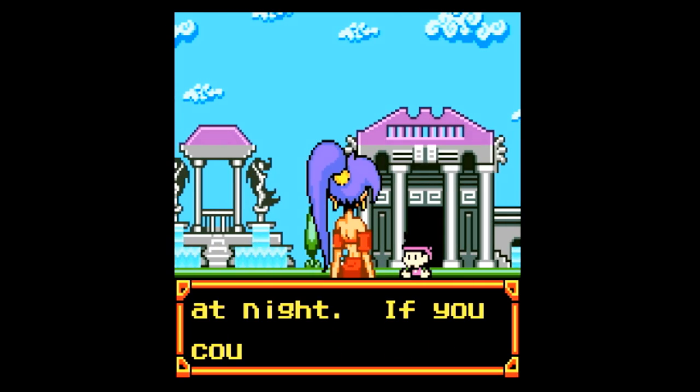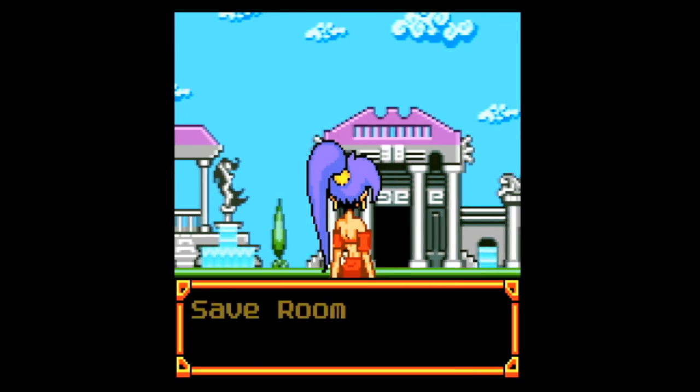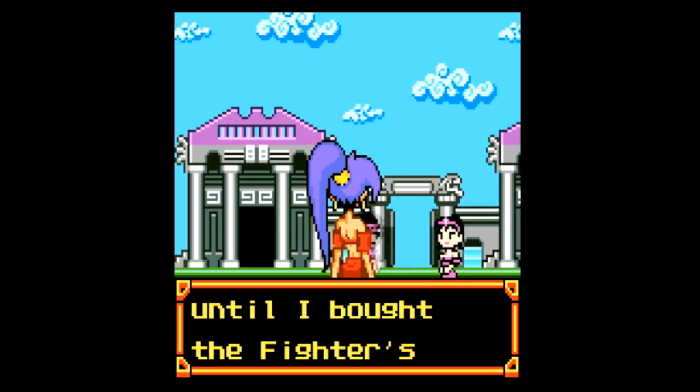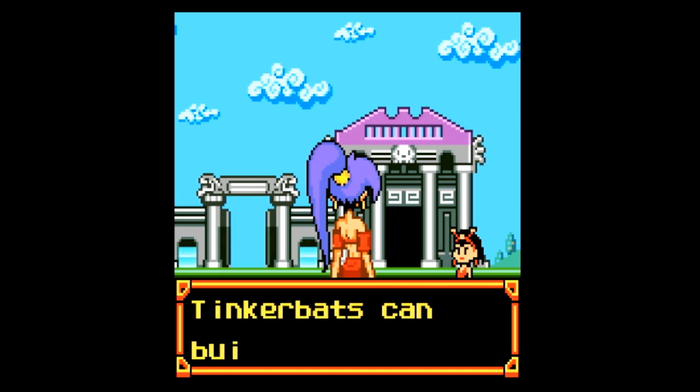'Have you seen the Fireflies? They're only out at night. If you could find 12 of them, you could cast a lot of light around.' 'If you buy any fighter's equipment, buy them in order. My fighter's sash was worthless until I bought the fighter's boot.' Yeah, that one NPC at night also gave us that tip.